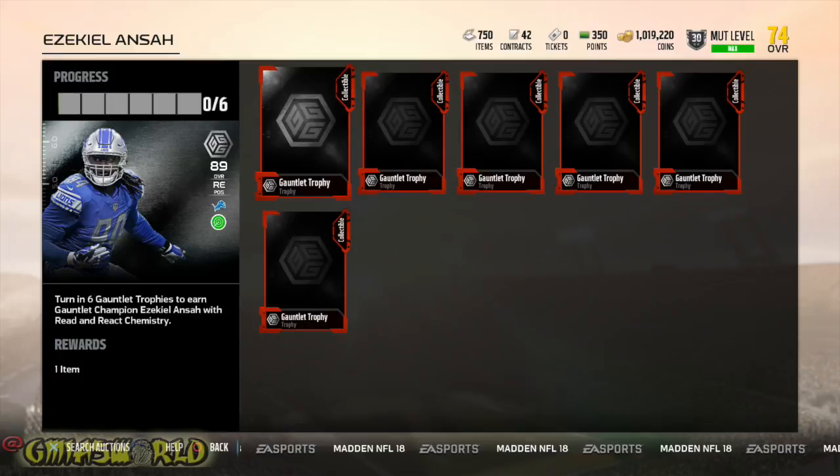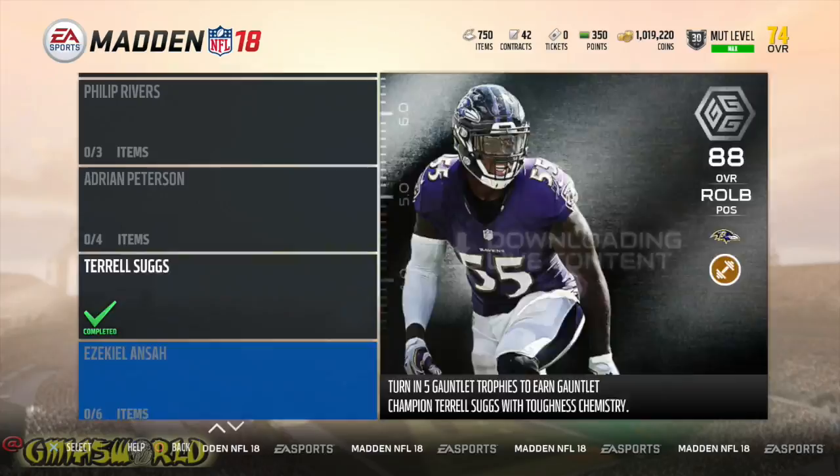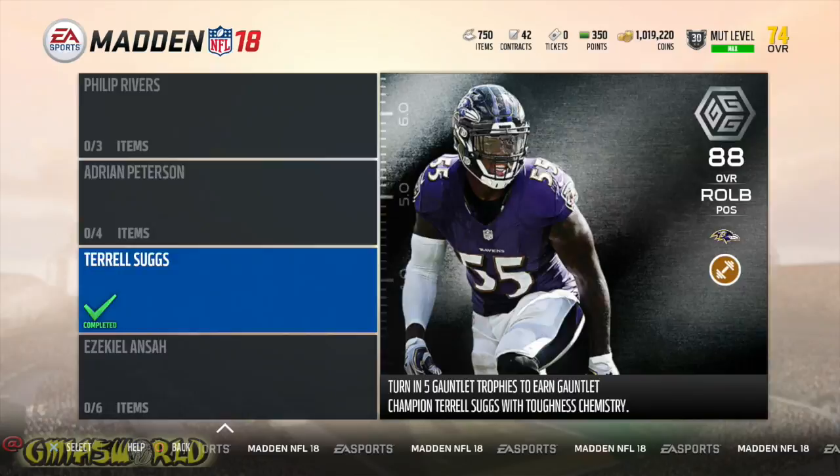What happens is you're going to have to put in six of the gauntlet trophies that you've possibly earned already. Now, you can see that I still have the gauntlet trophies but they're still in the actual packs because I don't open them — I don't need to have them in my actual item binder unless I'm going to use them. So what I'm going to do right now is explain the way that I got my gauntlet trophies and why I haven't used them on specific players like Terrell Suggs. I got them because at the time I needed to upgrade my team to an 85 overall.